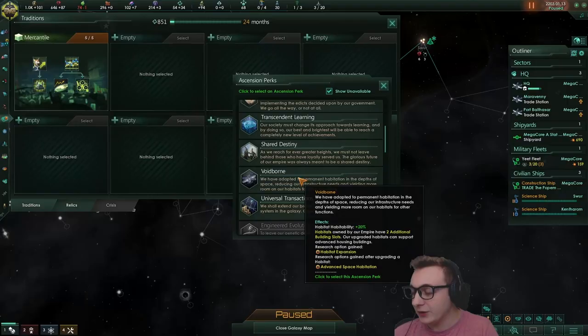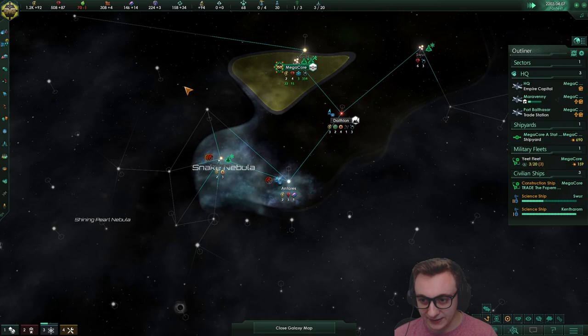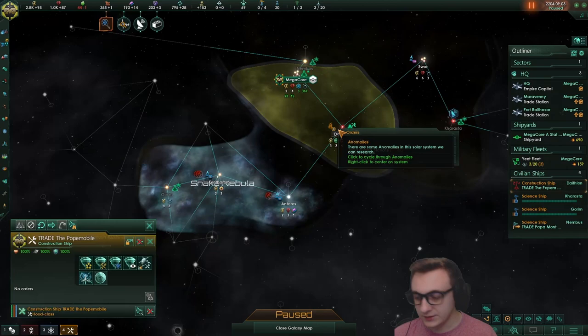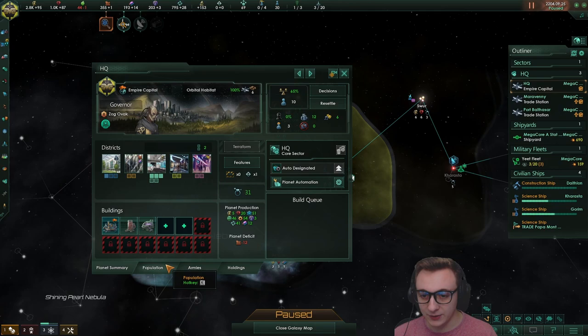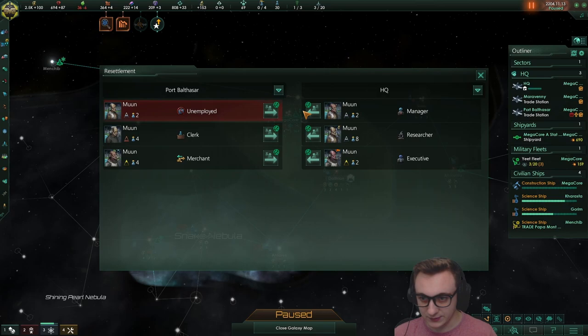Mercantile is finished already. The first tradition we're going to go is voidborne - we get two additional building slots which means we can get more commercial zones, which means more merchants, which means money. Let's start building commercial zones. I'm looking for a planet we can single off to make a vassal and then a federation member, which means we can get the federation that combines consumer benefits and marketplace of ideas. What isn't banned is building mining stations and research stations - we're prospecting the surrounding area like a good capitalist would do. Let's move specialists to our capital for researcher jobs. Tech is good.